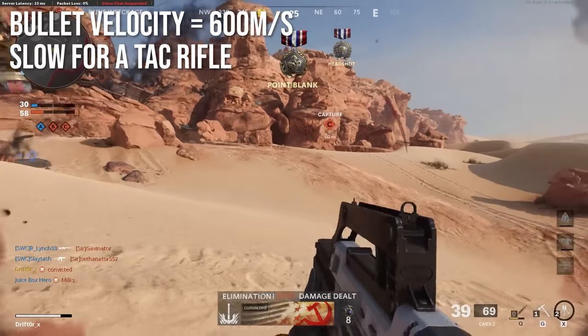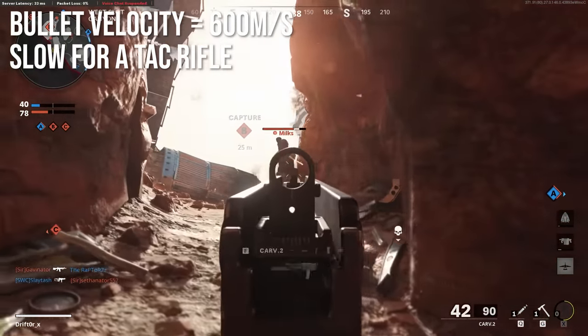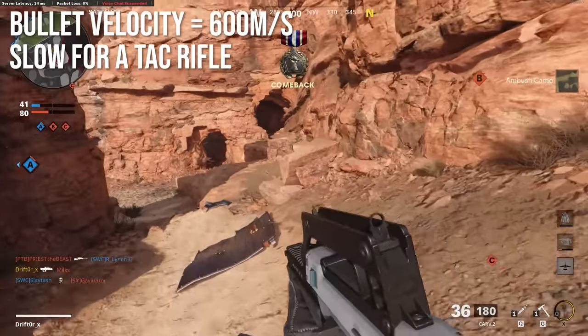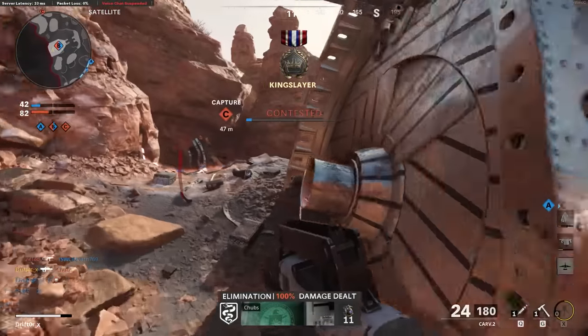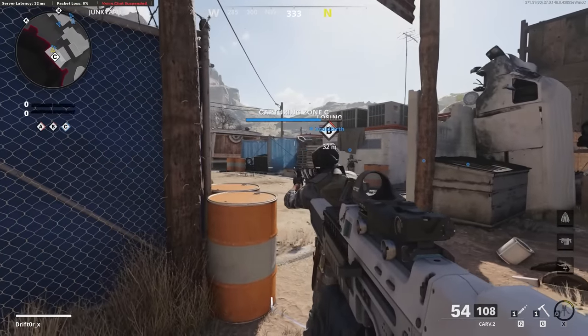Bullet velocity is 600 meters per second, which is kind of slow for a tactical rifle. Most of the other tactical rifles — I think the next slowest is the Type 63 at 625 meters per second — and a lot of them are around 700. LMGs are actually faster than this. It's more like the bullet velocity for an assault rifle, which is workable but not particularly amazing.